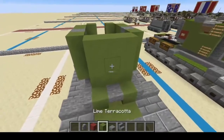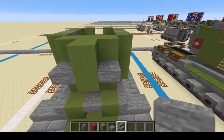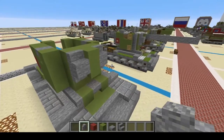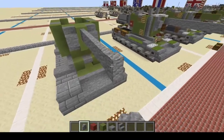For the front, we're going to do one, two. Then upside-down stair, upside-down stair. Upright stair, upright stair. Then we're going to add the 107mm ZIS-6 gun: one, two, three, four, five, six, seven, eight.